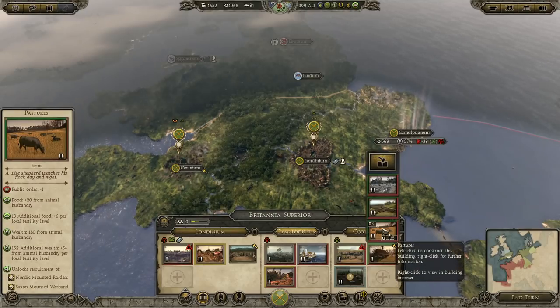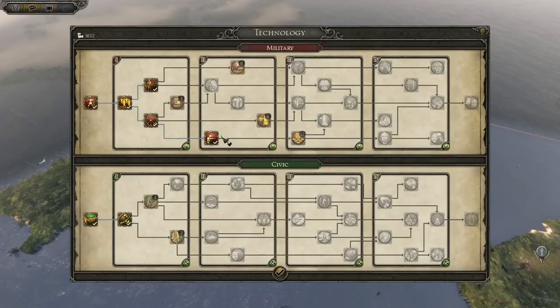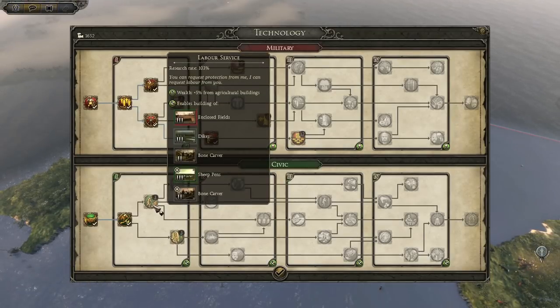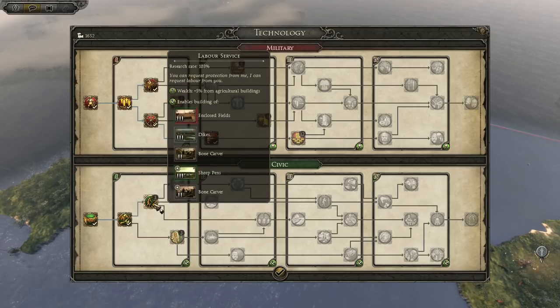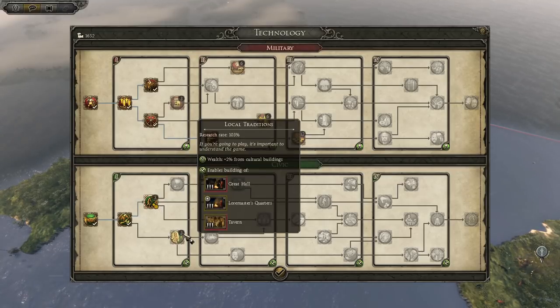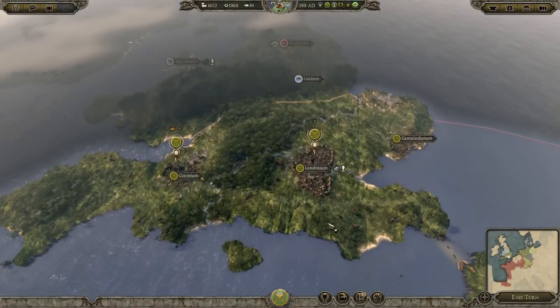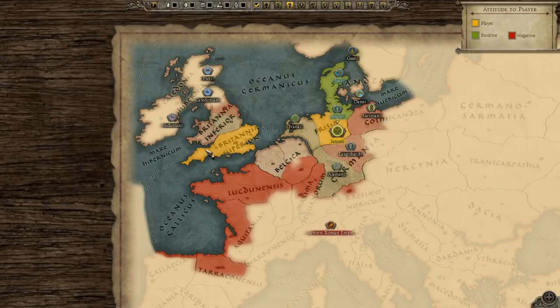We can upgrade the pastures later for more animal husbandry, but for now we're pushing towards that burg. The next part will probably be full of campaign action, and hopefully we'll be ready to attack the Picts by the end of it. I'm going to go for Labour Service now to improve agricultural buildings' wealth and unlock the next few buildings, then look to go over to the Great Hall. So that's where I'll wrap up for now - we've managed to secure the whole of southern Britain. We look north until next time. Follow on Facebook and Twitter, join the legion - all links are in the description. Ciao for now!